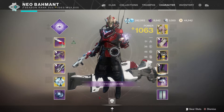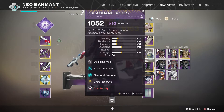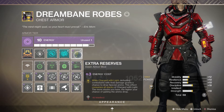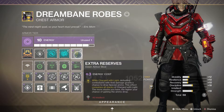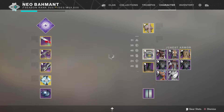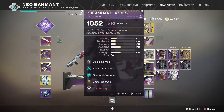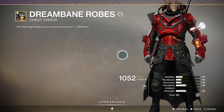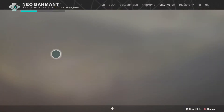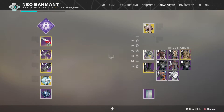I have a few other mods. I have Extra Reserves — while Charged with Light, defeating a combatant with void damage grants a chance to drop special ammo. So you're going to be getting your grenade launcher ammo pretty fast. The more stacks of Charged with Light you have, the higher the chance. I also have Overload Rounds which disrupts Champions, and Breach Resonator — with anti-piercing rounds on a submachine gun or auto rifle, you get energy toward your melee ability and grenade energy. It's a synergy class.